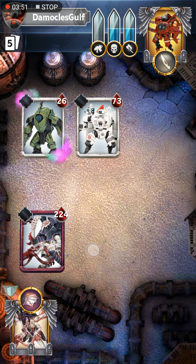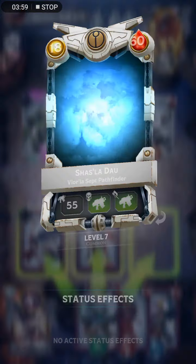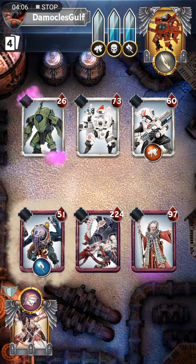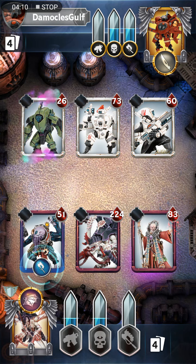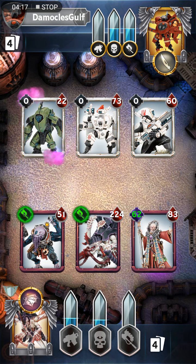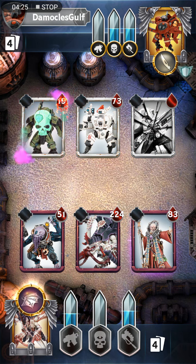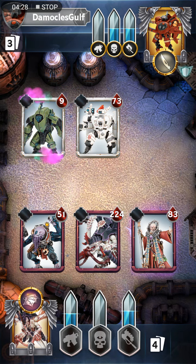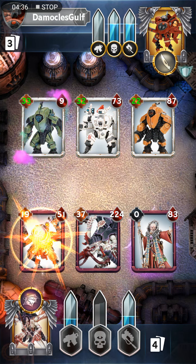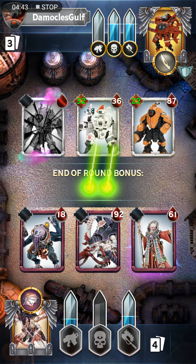I have a pretty good mix of all three attack types in this deck. I've got a couple of psykers which I'll deploy now - of course Tau have no psykers of their own. I need to take out that Pathfinder. Hopefully I have enough damage to take it out in one shot - yes, just barely enough. The Carnifex is pretty nice because it has a huge amount of health and pretty decent ranged attack to fight against the Tau, as well as lots of melee.